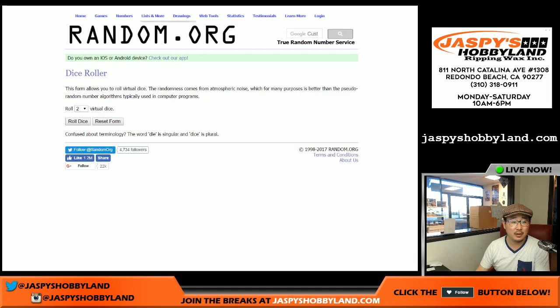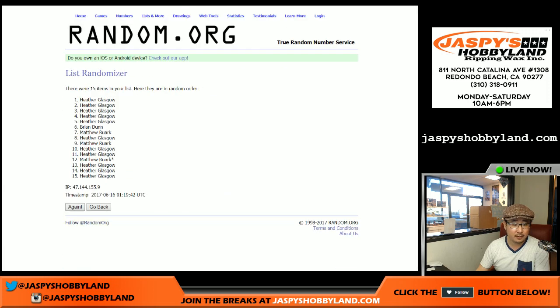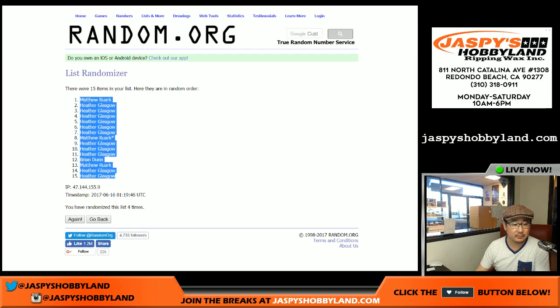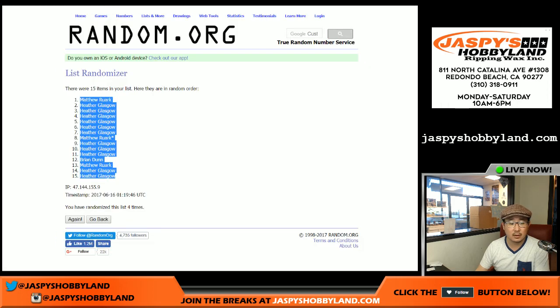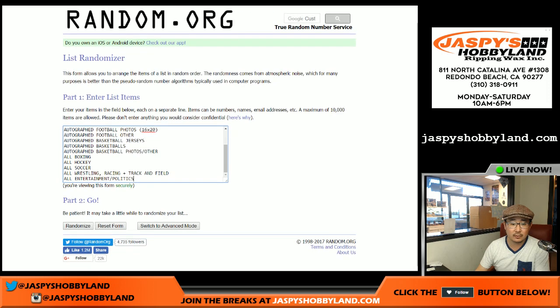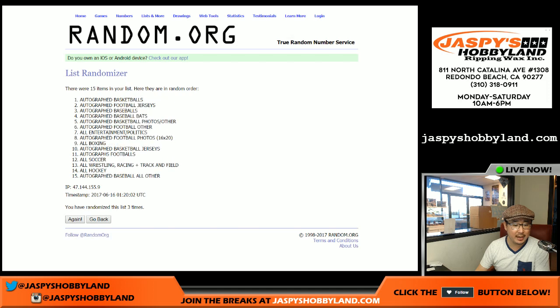The categories are right there. This is from a new briefcase as well. Four times on the randomizer — one, two, three, and four. Matt down to Heather, and we get a one and a three. One, two, three, and four.